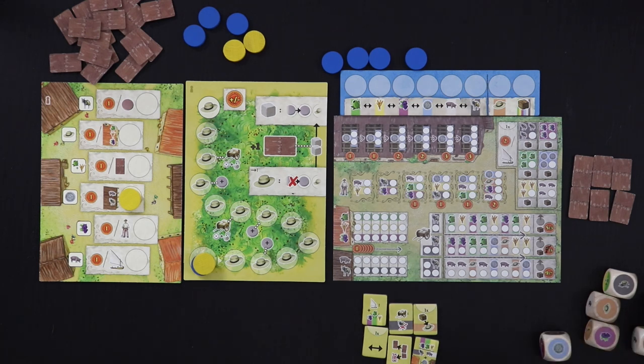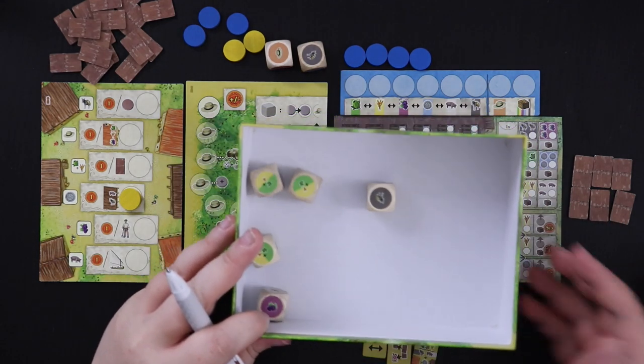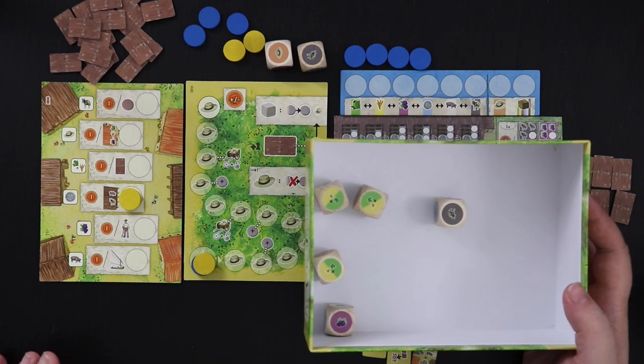Now we're going to begin our progress through the game, and I'm just going to walk you through a couple turns slowly so you can see all the different components. The first thing we're going to do is set two of these dice to the side — you'll see why shortly — then roll the remaining five. I'm going to choose one die for myself, then give a die to the AI, and then re-roll and do it again.